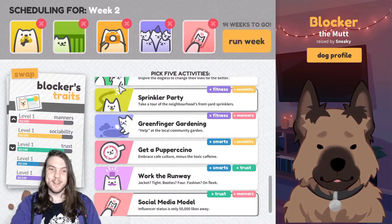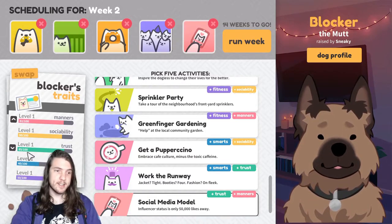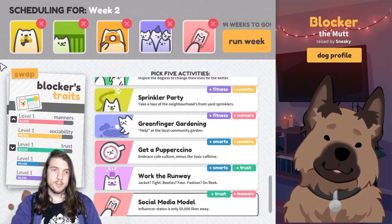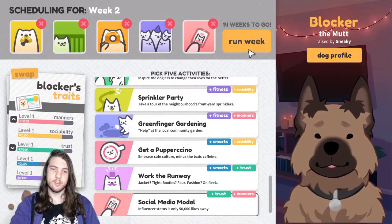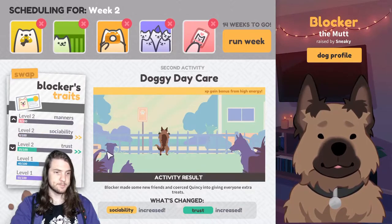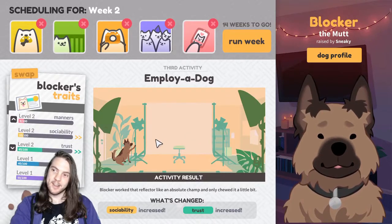Realistically, you may want to balance the training more — or maybe you don't, I have no idea. You can see that Blocker has trouble with trust because they've got the down arrow there, and they're good with manners. I've chosen 5 activities. Each week you get to choose 5 activities to work your dog through. We did the first action, which was Manners and Trust — you can see they've increased, they've gone to level 2. Doggy Daycare was Sociability and Trust, that's gone to level 2. Trust is still rising.